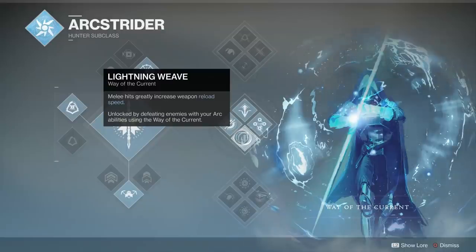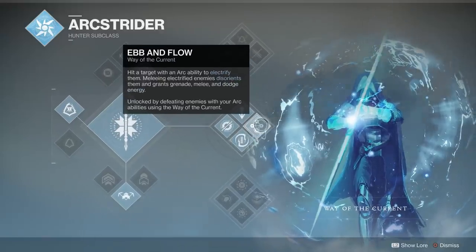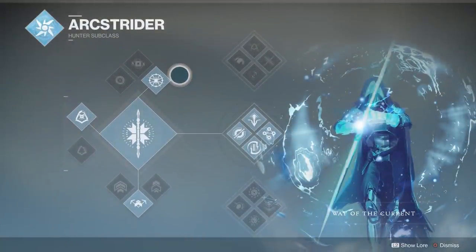The other perks on Way of the Current: Lightning Weave — melee hits greatly increase weapon reload speed. If you get a melee hit, you reload your weapon faster, that's it. The last perk: hit a target with an Arc ability to electrify them, melee an electrified enemy to disorient them, and it grants grenade, melee, and dodge energy. It's a cool perk — you'll get energy for dodge, melee, and grenade, which is pretty good.